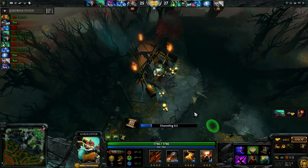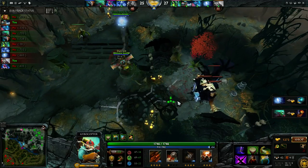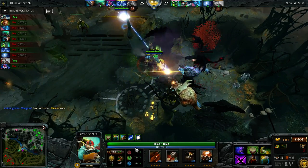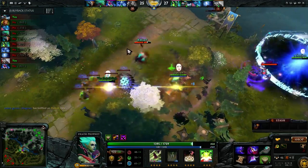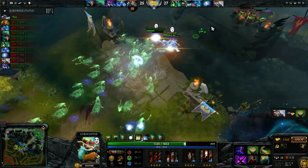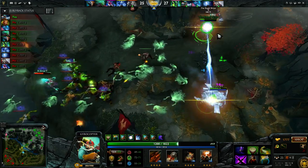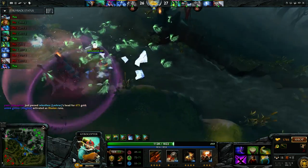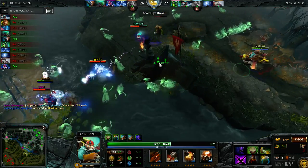I'm respawning. I've been stacking the Ancients a bit — I'm going to port in and take it out. Once again I don't pop Flak early, which is a mistake. But I have enough damage at this point that I don't need two Flaks to clear it. It's kind of situations like that where I wish I went for the Manta build instead of SNY — Manta would have been actually really good this game because of silences. You might also be able to Disjoint Glimpse if you time the blink through as well.